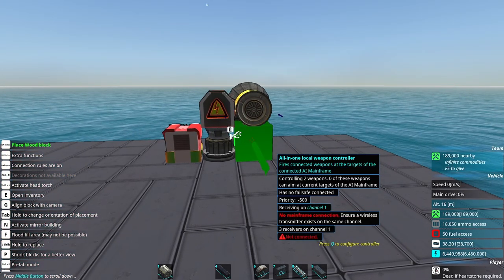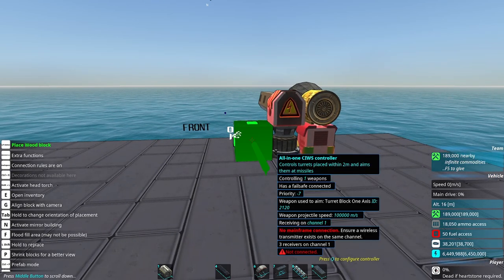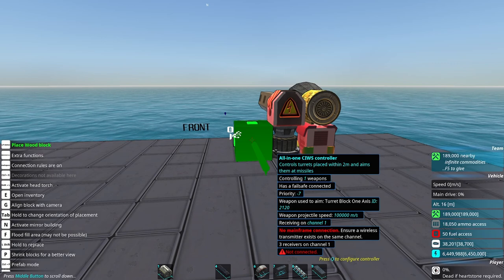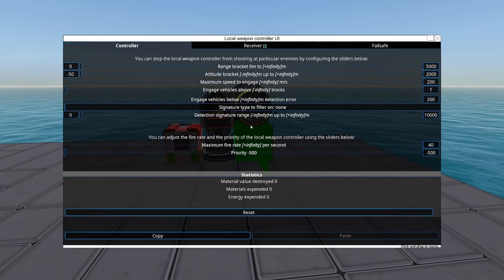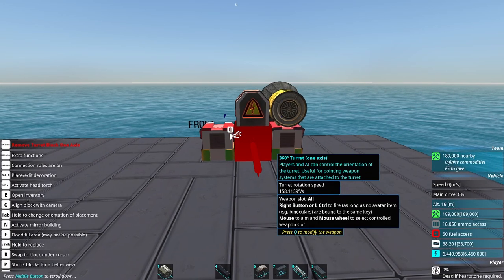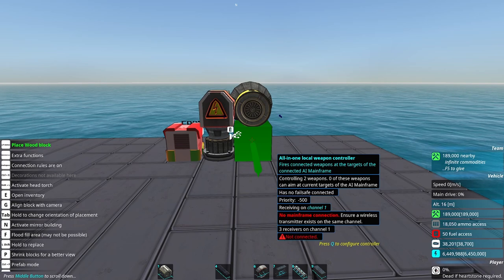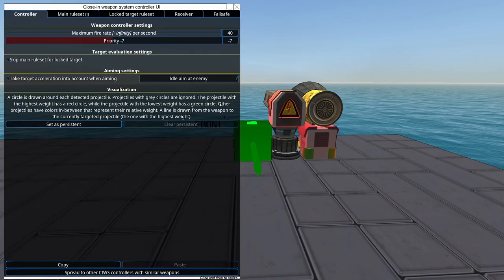At a very basic level, you have an all-in-one weapon controller and a CWIS controller. Generally you want the defensive role to take priority, otherwise you wouldn't even have a CWIS controller. So you take your all-in-one weapon controller and set its priorities low, and have your CWIS controller set to anything higher than that. If you're not shooting at missiles, you're shooting at the enemy. If there are missiles or CRAM cannons to shoot down, you're shooting at those.